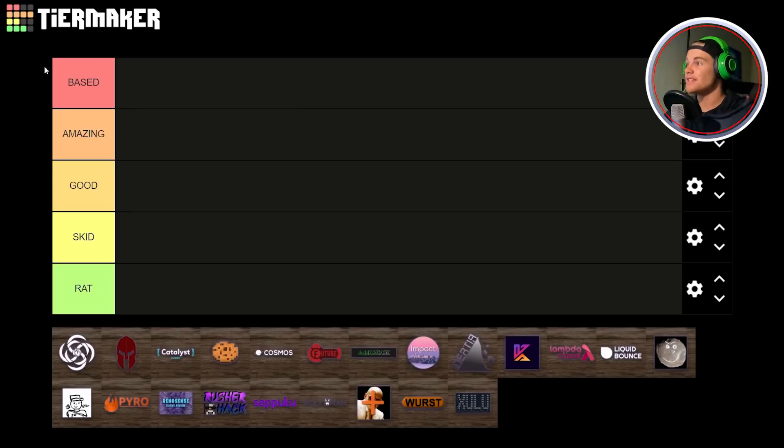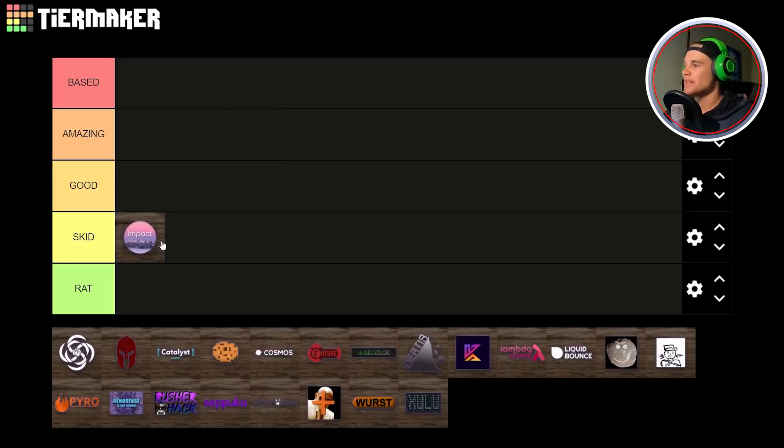In my list today we have: Based at the top, then Amazing, Good, Skid, or Rat. Now just to clarify, some clients may end up in Rat or Skid and these clients don't necessarily have to be skidded clients or rats — that is just the name of the tiers. So even though a client ends up in Skid, it may be a skidded client or it may just mean it's not good, amazing, or based. Zulu is technically skidded because it is not written on its own base — it is based on Kami Blue, I believe.